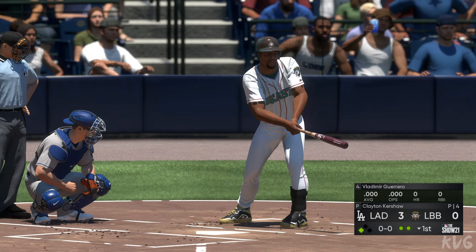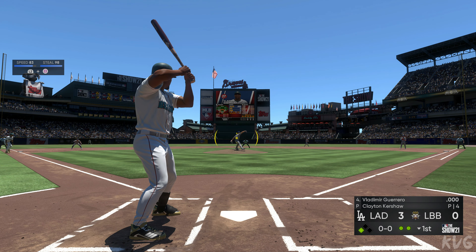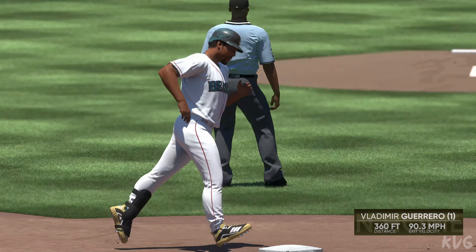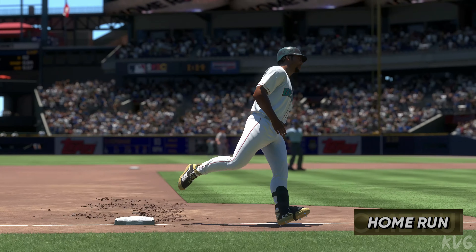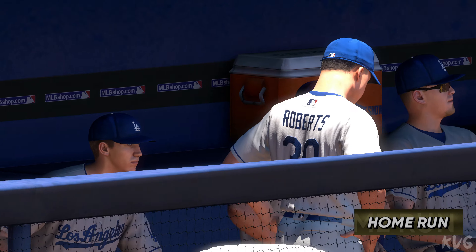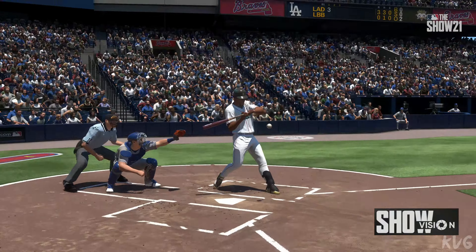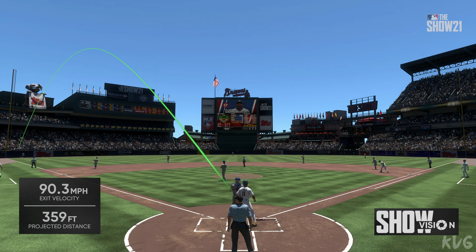So here's the cleanup hitter, Vladimir Guerrero, trying to cash in with a runner at third and two gone. Here's a fly ball — well hit — back goes Pollock, to the track, to the wall, and that one is gone! A two-run homer for Vladimir Guerrero. It's now a 3-2 ball game. They were a lot more comfortable up three than they are now only up by one. One two-run shot and the entire complexion of a game can change just like that.